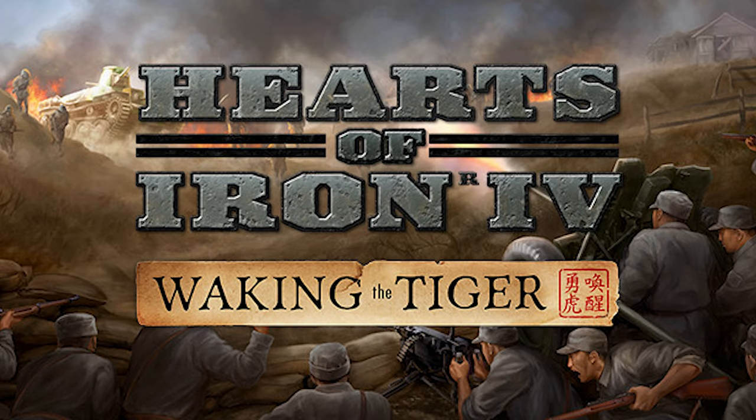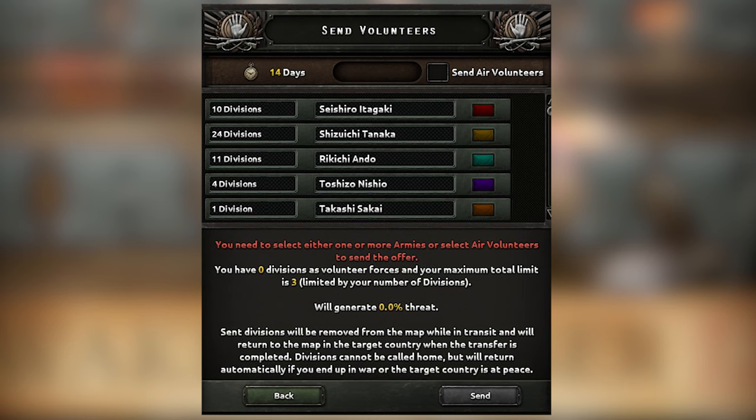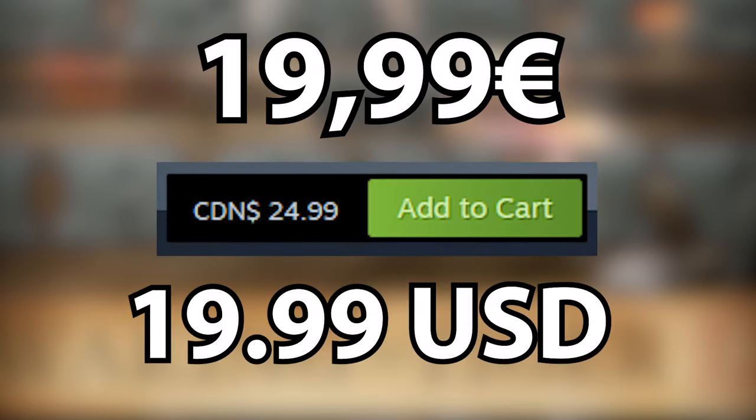Waking the Tiger adds focuses for China, Japan, and Germany, changes to the field marshal system, and allows you to send air volunteers. The reviews are mostly positive at 78% and it is $24.99.